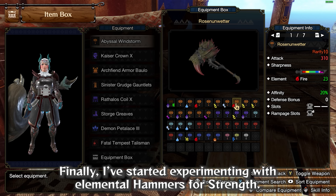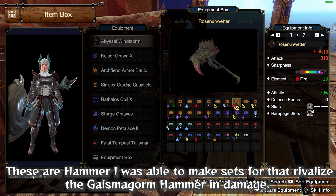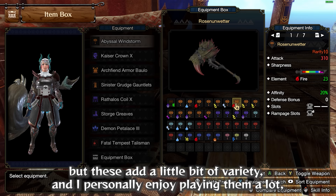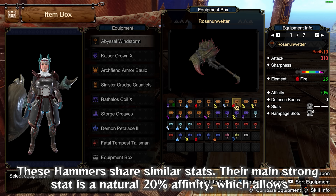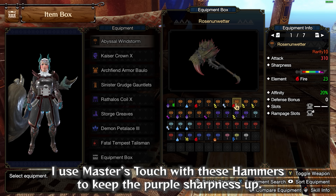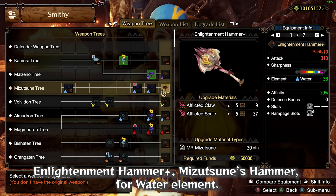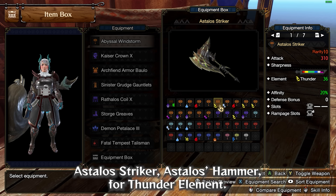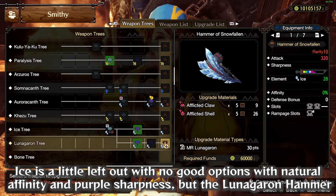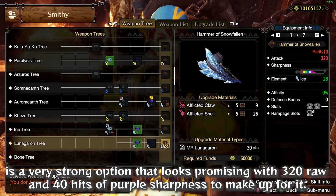I've started experimenting with elemental hammers for Strength — hammers that can rival the Gaismagorm Hammer in damage. Their main strong stat is a natural 20% affinity, allowing them to stack lots of skills without needing as much Critical Eye. I use Master's Touch with these hammers to keep purple sharpness up. These include Rosen Unwetter (Espina's Hammer) for Fire, Enlightenment Hammer Plus (Mizutsune's Hammer) for Water, Astellos Striker (Astalos Hammer) for Thunder, and Astellos Striker (Gormegala Hammer) for Dragon. Ice is a little left out, but the Lunagaron Hammer is promising with 320 raw and 40 hits of purple sharpness.